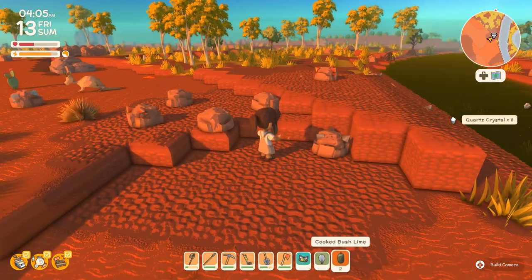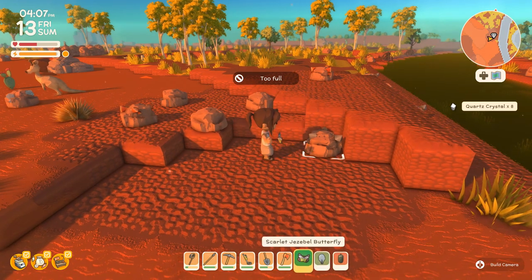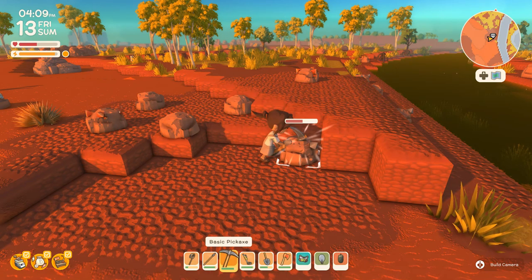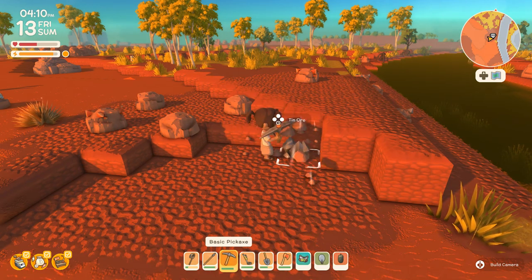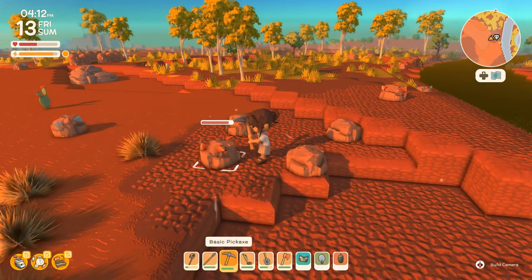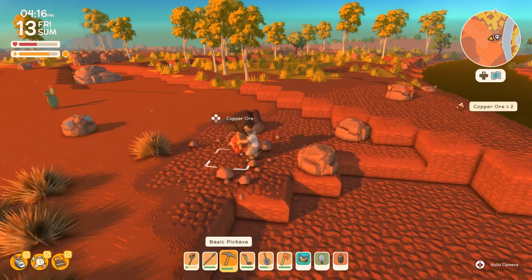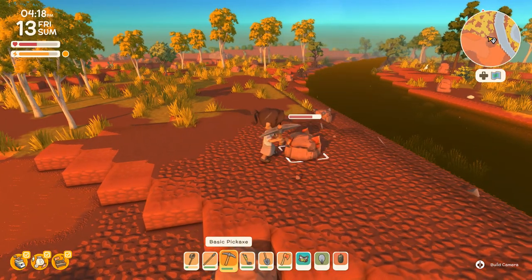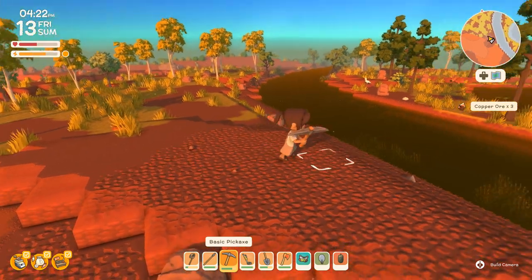Let's eat another cooked bush lime. Now I'm too full to eat more, but your stamina does go up when you're full, which is very useful. I didn't clean as much of town as I thought I was going to today, but now I have a ton more bush limes — and I see more in the distance, so we'll go gather those. I made my very first fancy axe — I wonder if it cuts through gum trees really quickly.